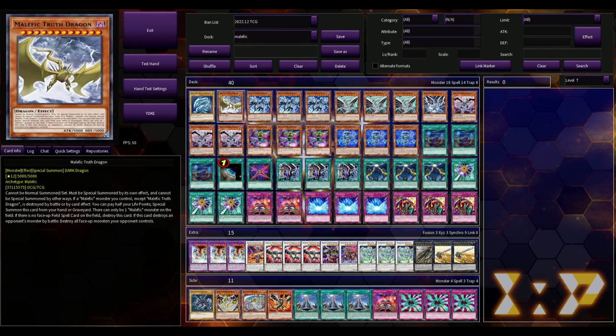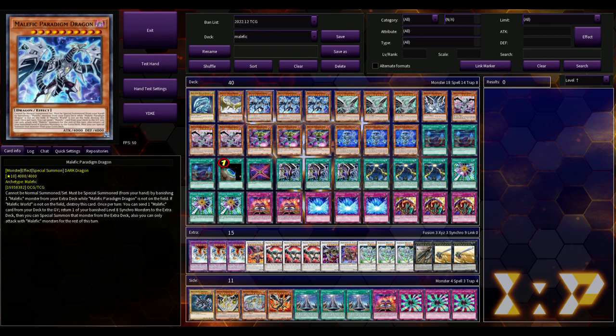We're playing one Malefic Truth Dragon — a 5000 ATK/DEF beatstick. It can't be normal summoned or set and can only be special summoned by its own effect. If a Malefic monster you control, except Truth Dragon, is destroyed by battle or card effect, you can pay half your life points to special summon it from hand or grave. If this card destroys an opponent's monster by battle, destroy all face-up monsters your opponent controls — it just instantly pops the whole board.